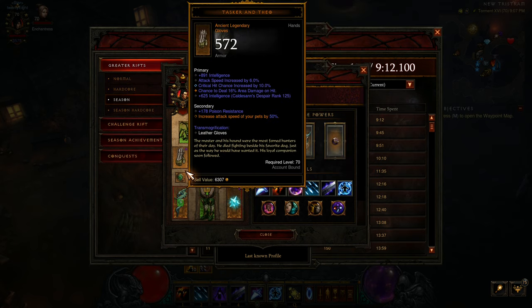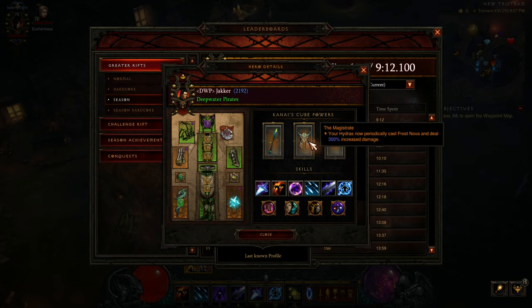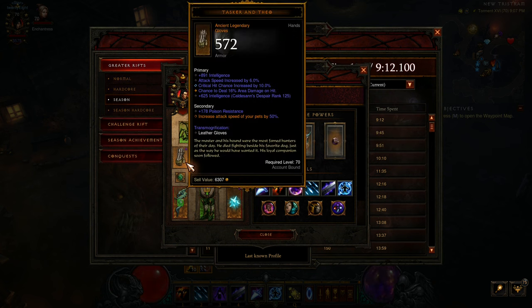Usual Squirt's Necklace. Tasker and Theo and Magistrate — you equip the best roll you have and put the other one in the cube. It's quite difficult to roll a good Tasker and Theo, so 9 times out of 10 you will want to equip Magistrate and put Tasker and Theo in the cube. In particular, it's important that you have a max roll orange here — attack speed of 50 — and it's got a trifecta with attack speed, crit chance, and area damage. This is a nice roll.